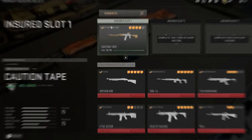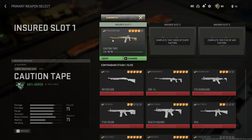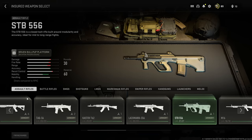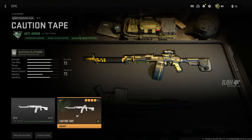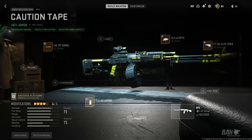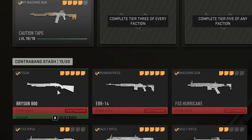We have insured slots and then a contraband stash. The insured slot is a weapon you can choose from Modern Warfare 2 multiplayer, ranging from every different weapon category, allowing you to choose a weapon that you want, as well as any blueprints, and being able to go into the gunsmith and tune all the attachments. This insured slot is the only slot that allows you to bring in a weapon like this, and if you die with it in the DMZ, it will go on a cooldown ranging from 2 hours up to 10 hours.